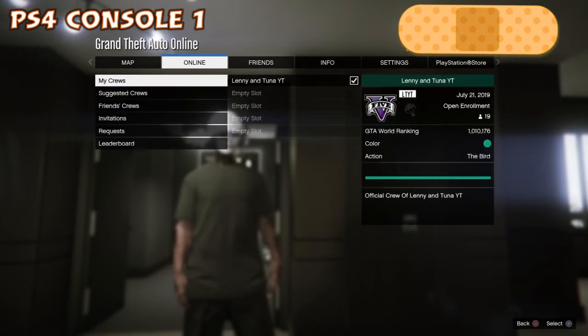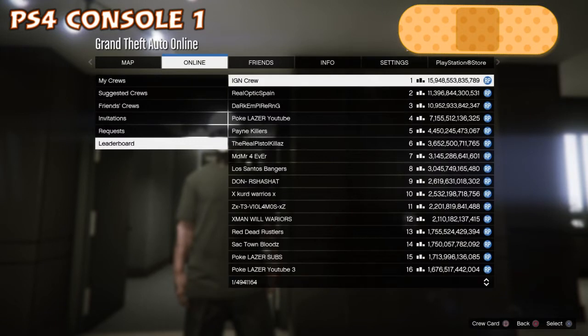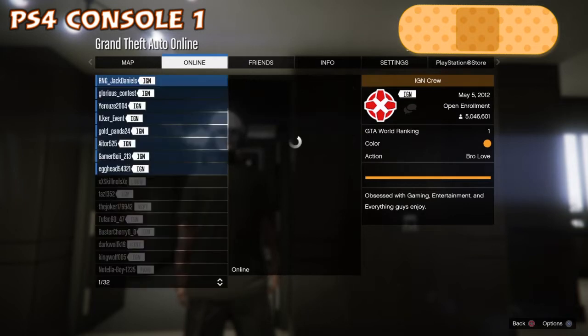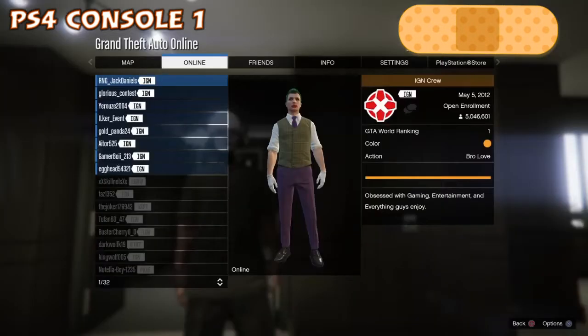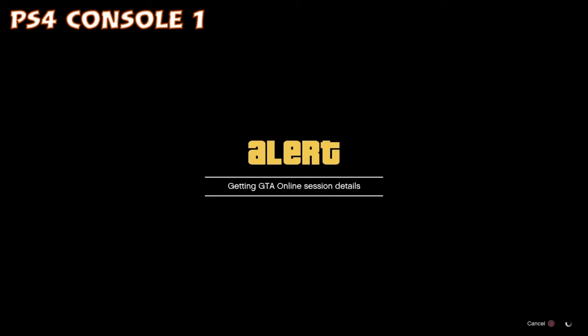From here on console one, go to your online tab, go down to crews, then down to leaderboards. In the leaderboard section, go to IGN crew and view members. What you're trying to do is join the session those guys are in — you'll see the first one may fail to connect, so go to the next one and connect by joining off them.